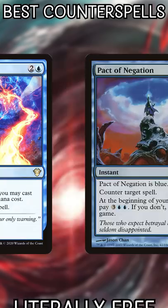Number 4: Pact of Negation. Hopefully you're winning before you need to pay 5 mana, and if so, this is a rate that can't be beaten.